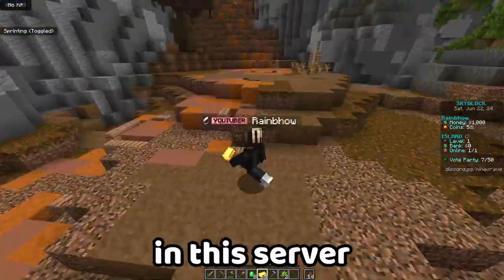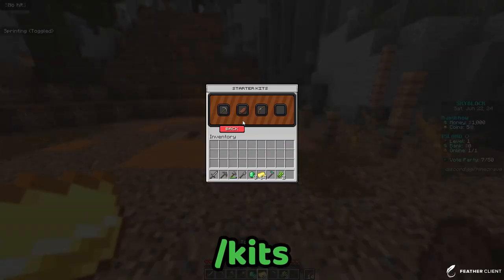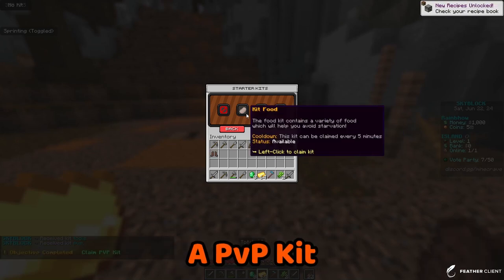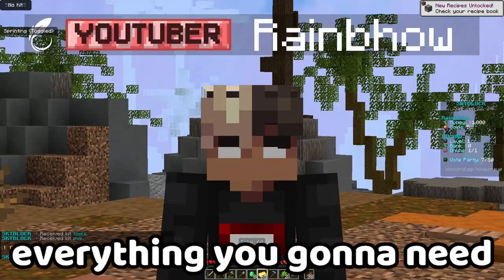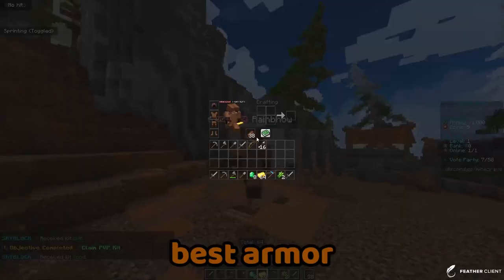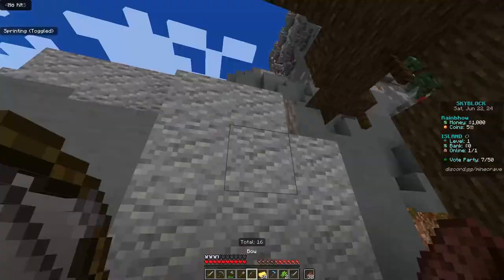If you're feeling bare on the server and don't know how to get started, you can do slash kits in chat and there's so many kits — like a tools kit, a PvP kit, and a food kit. You can get pretty much everything you're going to need to get started. It's not the best armor, but you've now got a bow, arrows, and everything you need.